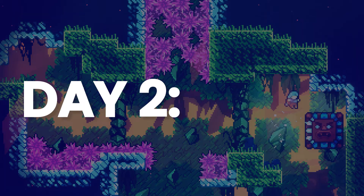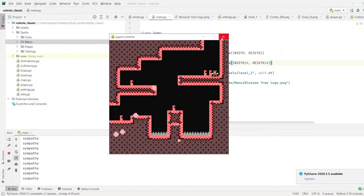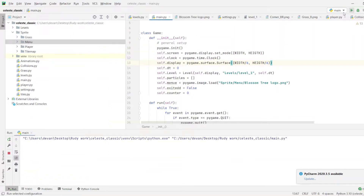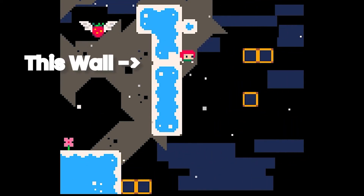Once day 2 hit, I began by working hard on core mechanics of the game like dashing and wall jumping. This is due to most of the levels that I will be recreating using or adapting those mechanics. For example, the player has to jump off the wall in order to gain enough height to clear the platform.